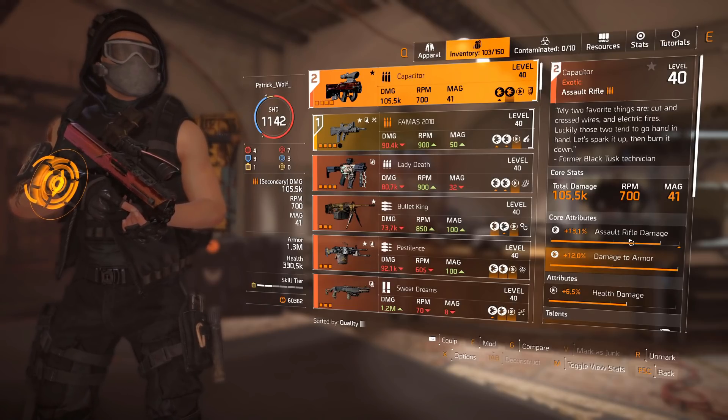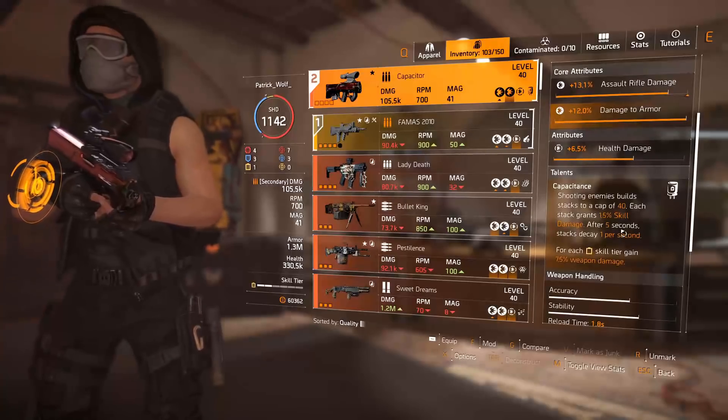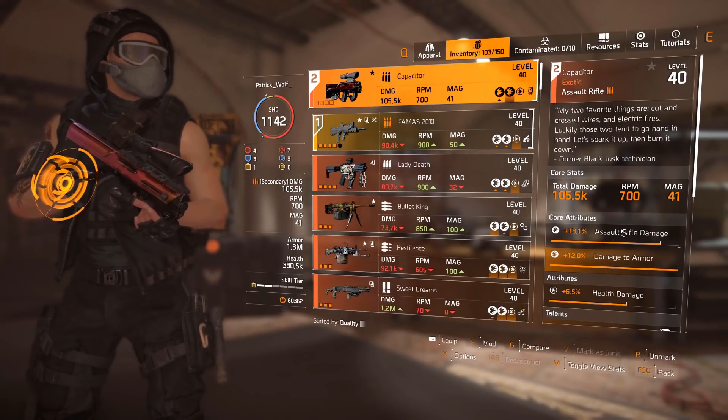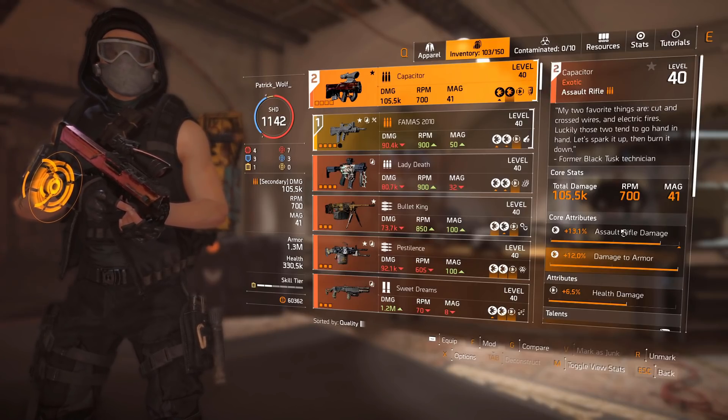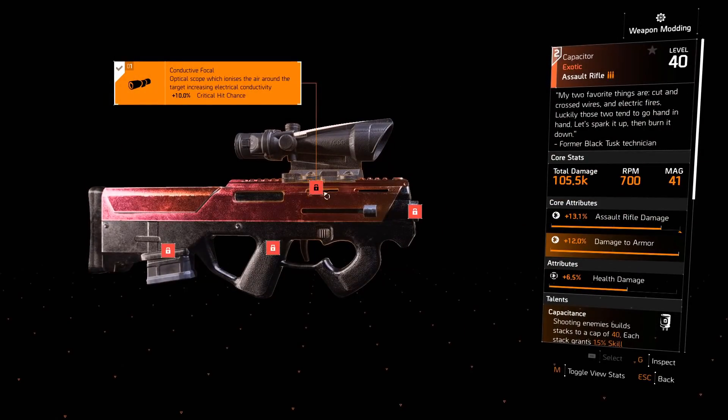The Capacitor is an exotic assault rifle that rolls assault rifle damage, damage to armor, and health damage as the attribute. It has 105k base damage — obviously dependent on your build — a 700 RPM, and a 41-round magazine. The modifications are quite strong.